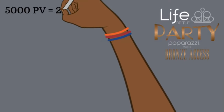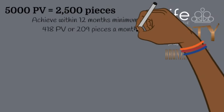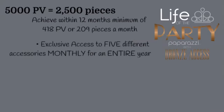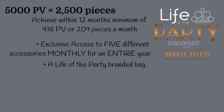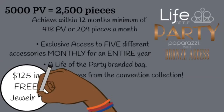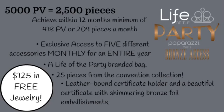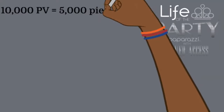Life of the Party Bronze requires 5,000 PV. To achieve that within 12 months, you need a minimum of 418 PV a month. At the Bronze level, you'll receive exclusive access to five different accessories monthly for an entire year, a Life of the Party branded bag, 25 pieces from the convention collection — about $125 in free jewelry — a leather-bound certificate holder, and a shimmering bronze foiled certificate.